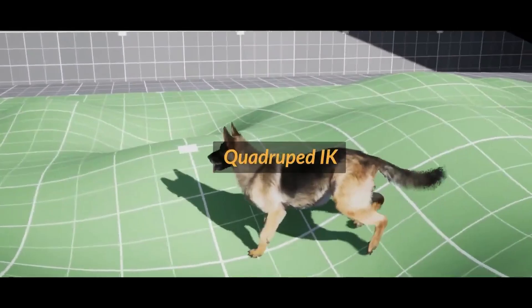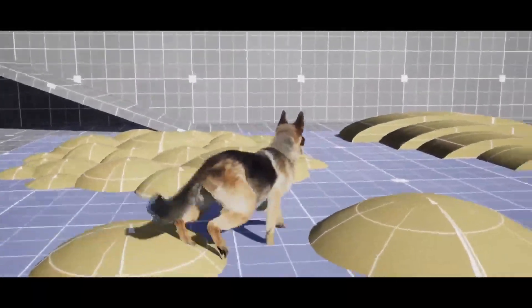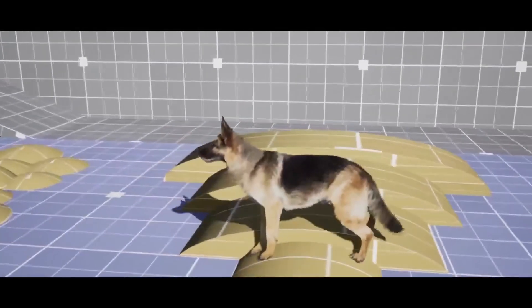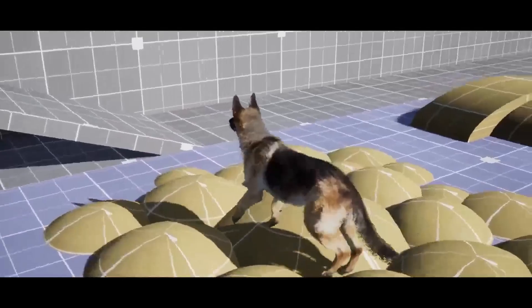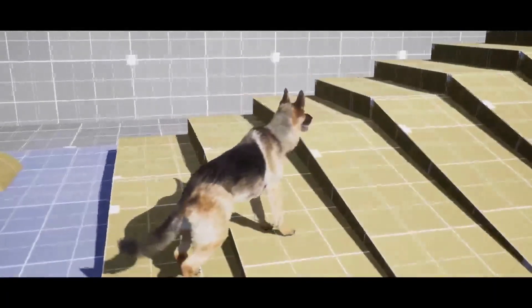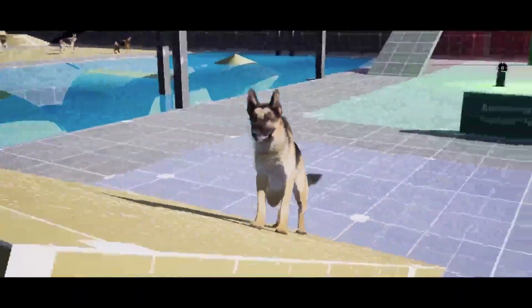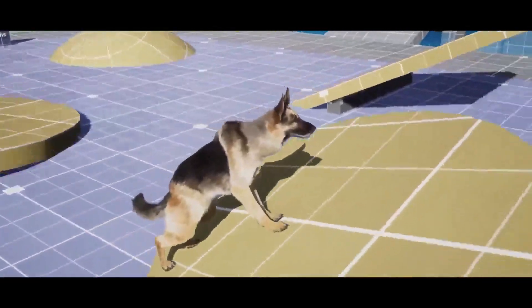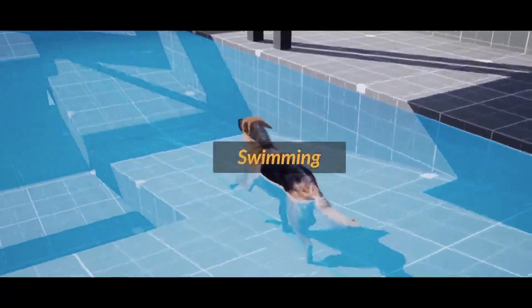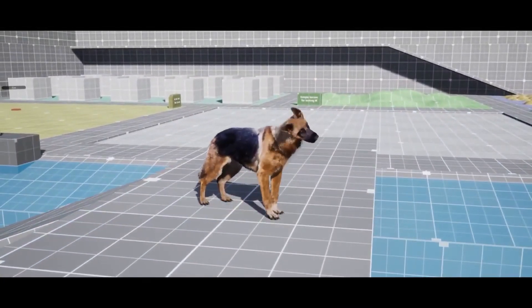There are 68 animations and all movement animations use root motion. There are two models — one with fur and one without fur — and there are six textures all in 4K. The whole project is 100% blueprint. This is a nice simple one and I think it's really good, especially with the IK and all the different actions. This would work really well for playing as a dog, as an AI companion, or just AIs roaming around the world.